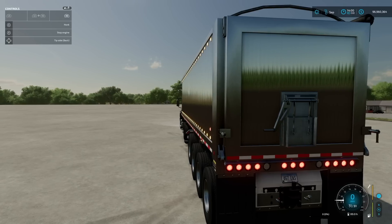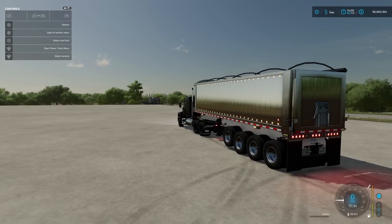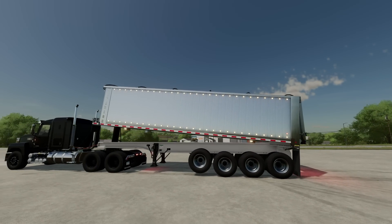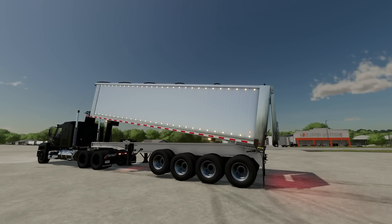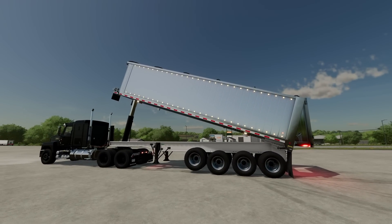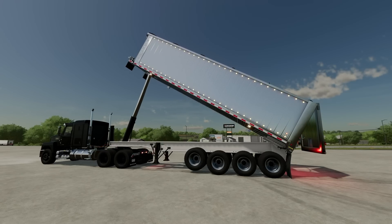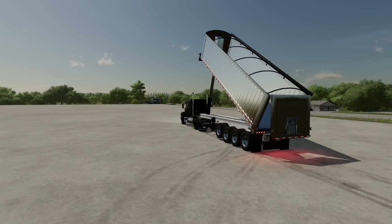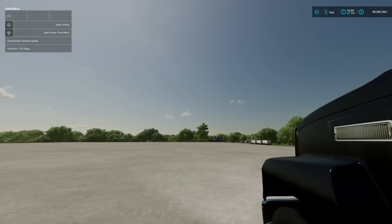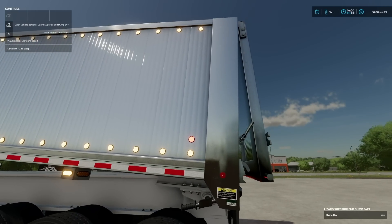For tipping we have tip side back, tip side grain door, or tip side back at 50. Doing a force unload here at 100% so you can see the full setup. Big trailers like this don't just pop up on their own — that is definitely something we got used to in Farming Simulator 22. There she goes — still going, look at the reach! That's all the way up. Now bringing this back down and we'll set it to 50. You can see the rear gate swinging open as it waits to come back down.